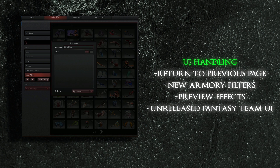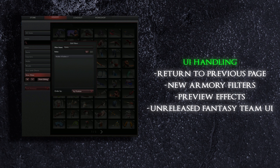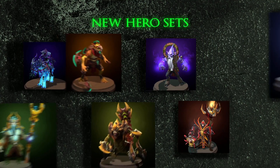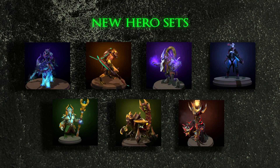A rather interesting unreleased update has made it into the client — it concerns the unreleased fantasy team UI components, with multiple pro player portraits stored in the backend folder system. In addition, Japan has been added as a new server region to the game. A vast amount of new item sets have been released to the Dota 2 store, and prices for most of these new sets are significantly lower than previous price tags.